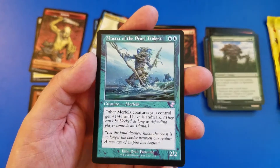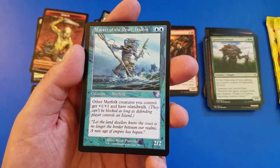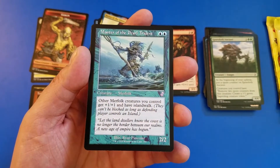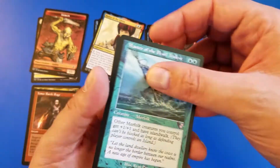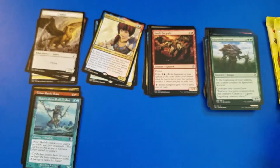Master of the Pearl Trident — I think this is the Professor's favorite card; should send this one off to him. Got it in a retro frame — it's not our foil, but it is a pretty solid Merfolk card so it might be valuable. Stick around to the end of the video to find out the total value.